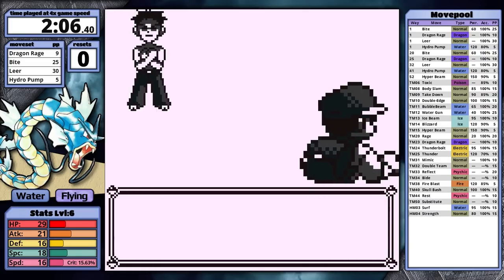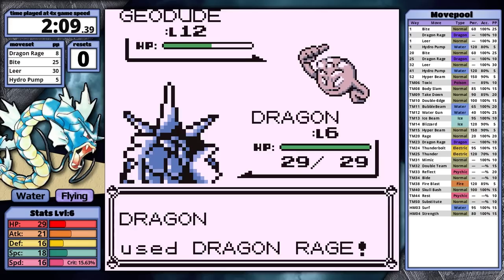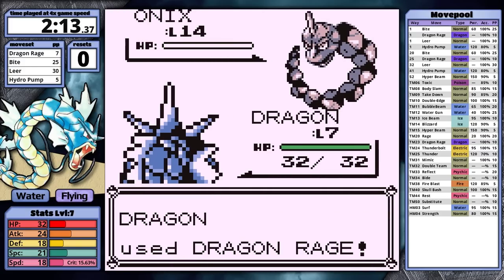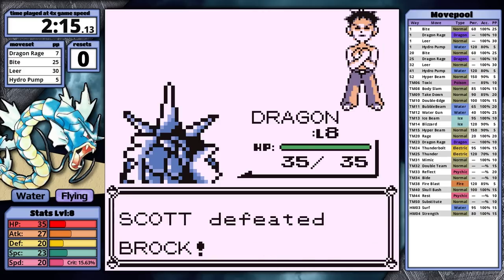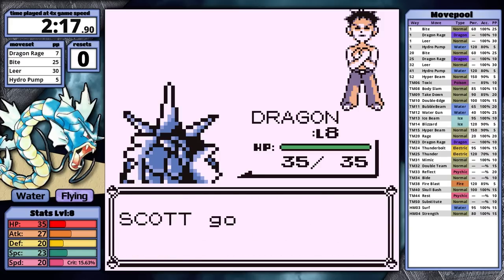Why would I heal? Brock's Pokemon both have less than 40 health, so while Hydro Pump is super effective it does have the chance to miss, but Dragon Rage doesn't, and it's actually going to one-shot both of his Pokemon. I knock both of the rocks out in one hit, and that's it. Gyarados gets a time of 2 minutes and 15 seconds on Brock — that is 11 minutes faster than Yellow, and I think it's my fastest Brock split ever in the history of the channel.